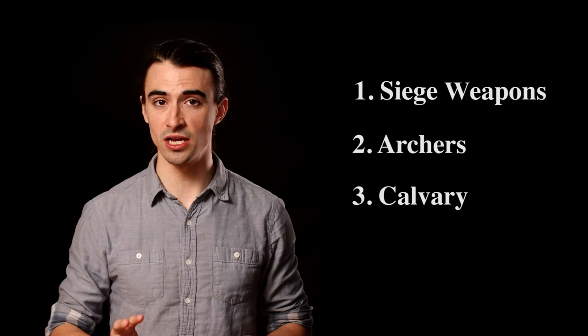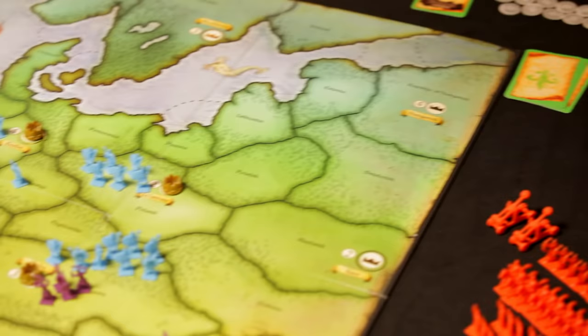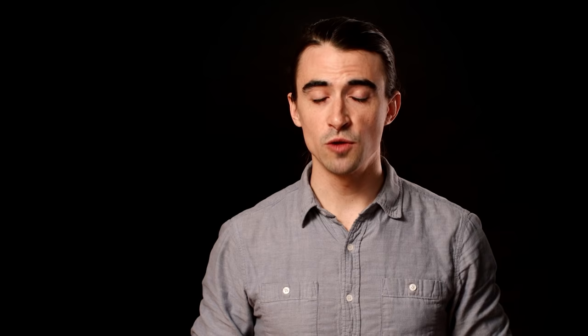Once you are engaged in battle, your units must attack in the following ranked order: one, siege weapons; two, archers; three, cavalry; four, all units. To roll for attacks in ranks one, two, and three, both players count up the total number of army units they have in the territory under siege. Then they roll the number of dice specified on your ranked attack order card per unit. You must roll a value equal to or greater than the number shown in order to score a hit with that unit.